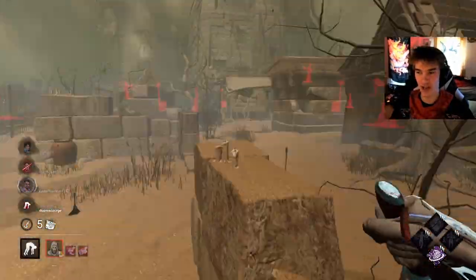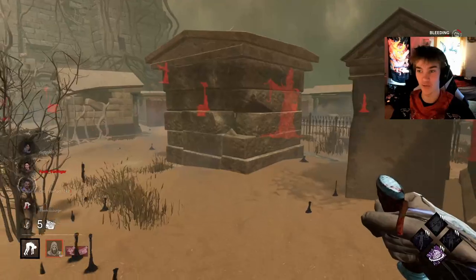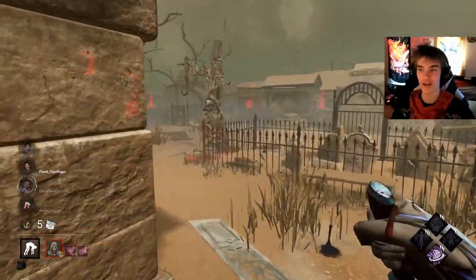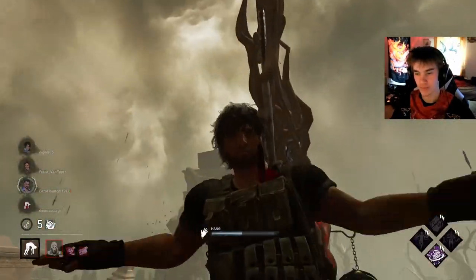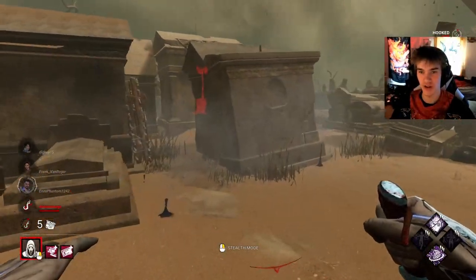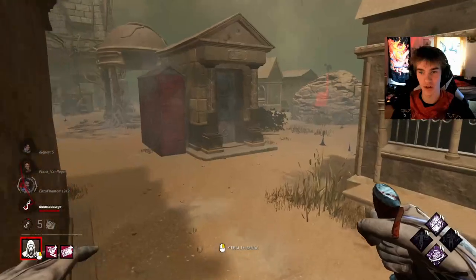I could have slugged, hit Vitterio, and chased the last person. That's the thing about this build — if you want to play really mean, you can run Knockout or something and just slug the entire team and win. Then again, it does depend — if you're going against survivors that are above average loopers, it might not be so easy.